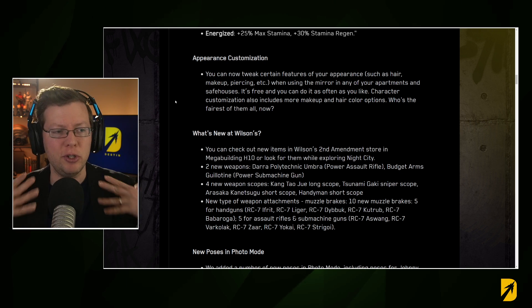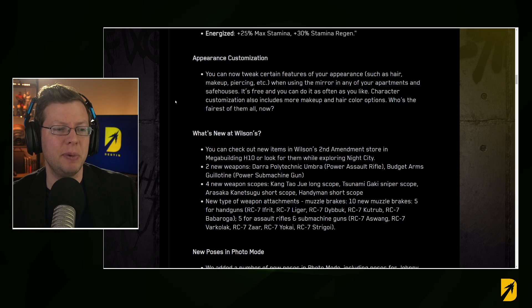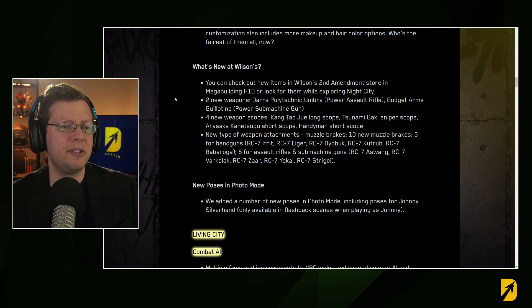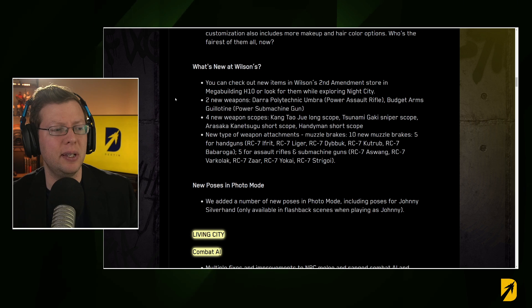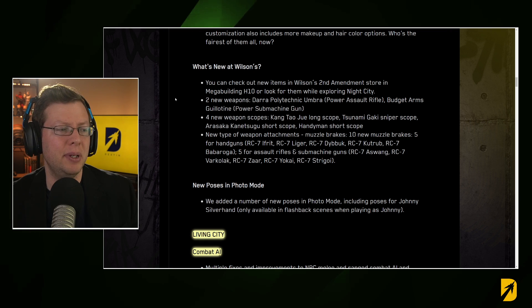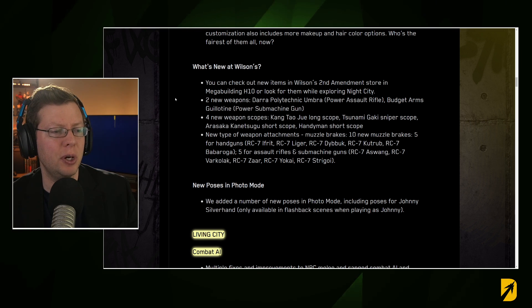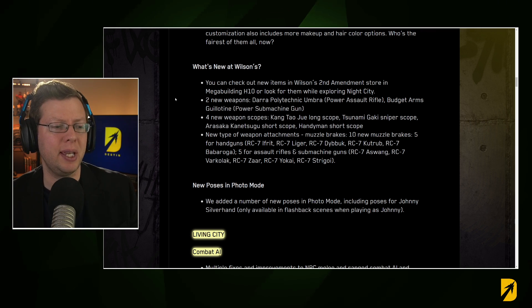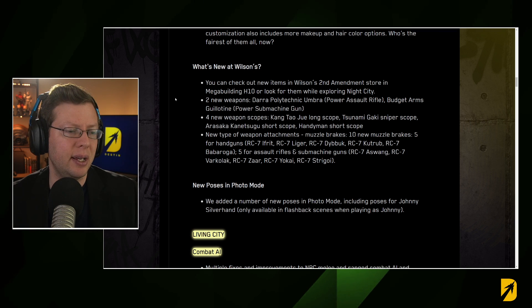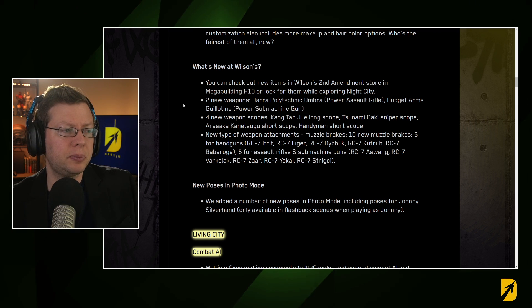Appearance customization allows you to change your look as many times as you want in any apartment or safe house mirror — it's free. Wilson has two new weapons: the Darra Polytechnic Umbra, a power assault rifle, and the Budget Arms Guillotine, a power submachine gun. There are also four new scopes — a long scope, a sniper scope, a short scope, and another short scope — plus new weapon attachments like muzzle brakes for handguns. You can also do new poses in photo mode.